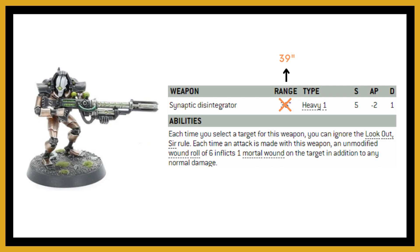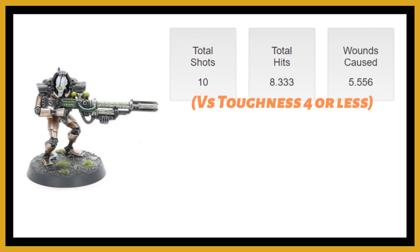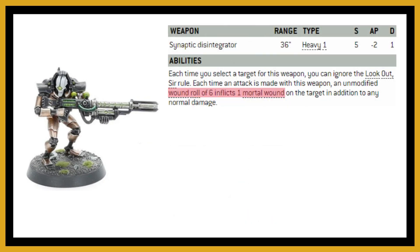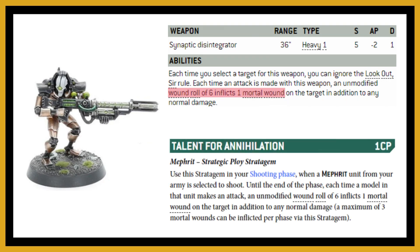With a unit of ten Deathmarks, you get ten shots hitting on twos — about 8.3 hits on average. Against toughness four or less, that's roughly 5.5 wounds on average, and there should be at least one six in there given the hit volume. Against toughness five characters it drops to about 4.1 wounds, but you still have the mortal wound from sixes, which is a key reason to take Deathmarks.